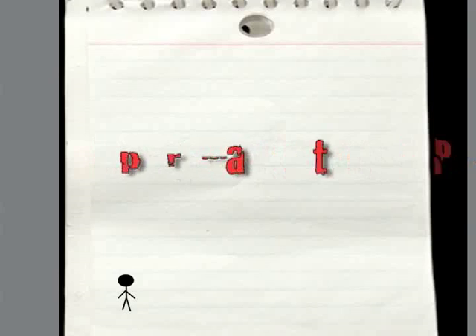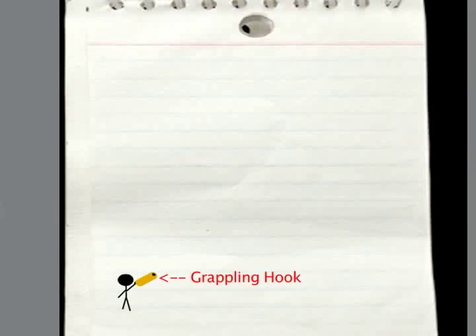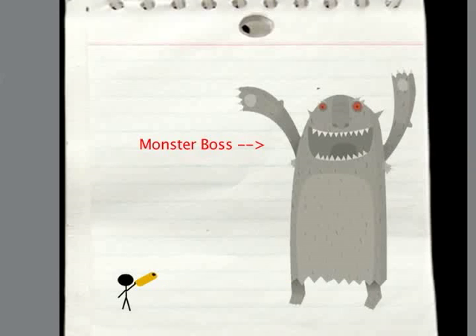Paper Machete is a 2D action game where you play a stick figure who must use his grappling hook to scale gigantic enemy bosses and attack their weak points with his trusty machete. Each level is one boss, and after each level, a new weapon or item is acquired.